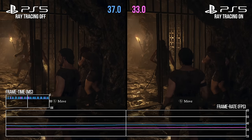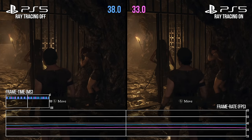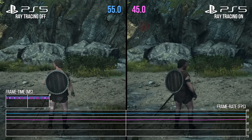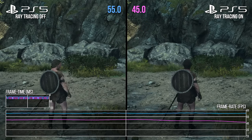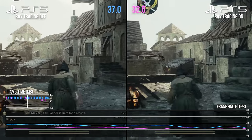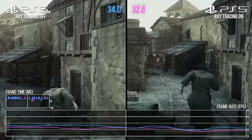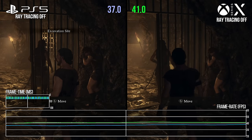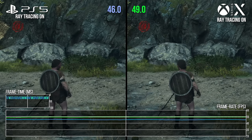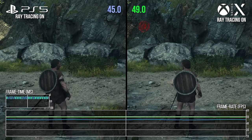Performance follows the same rough pattern as Series X. Frame rates without ray tracing continue to be noticeably higher than with the effect on, which is noticeable both in areas of heavy GPU and CPU stress. But performance continues to lag behind Series X in GPU-bound shots, with the Series X's wider GPU good for about an extra 10% in performance over the Sony machine.